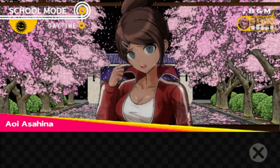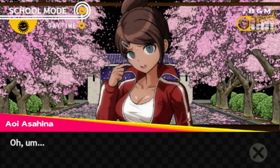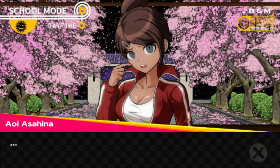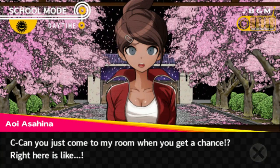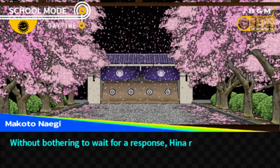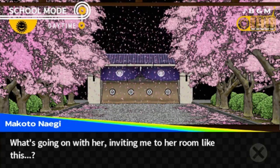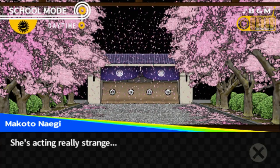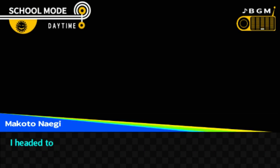'Better not stand me up.' Without bothering to wait for a response, Hina ran off. What's going on with her, inviting me to her room like this? She's acting really strange. Well, I don't have much of a choice, do I? We went to waifu's room like she asked.